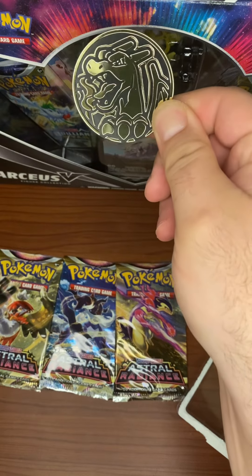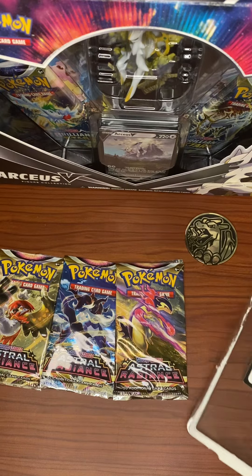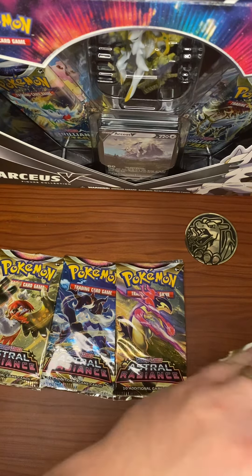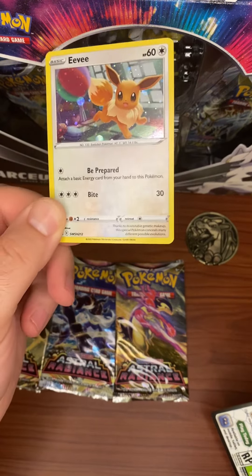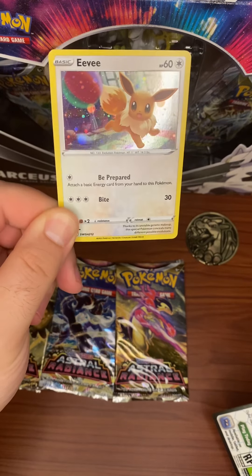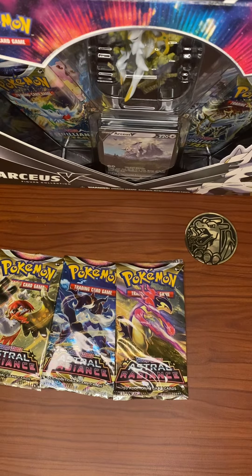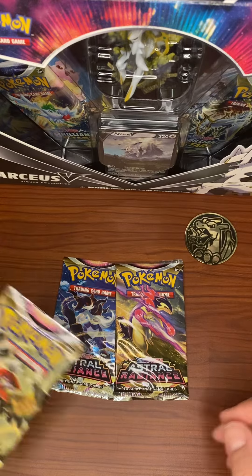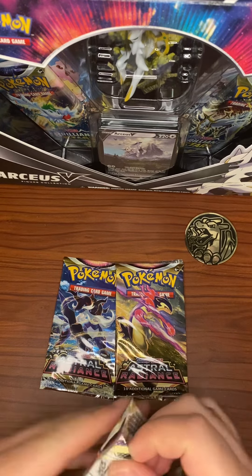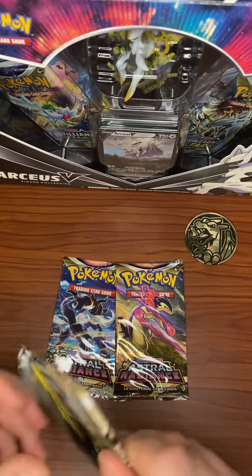That Charizard coin is pretty cool — it's one of the bigger coins. You can see my Arceus V figure collection in the background. I like to change the background; I'm looking to get a play mat, so if you guys have any suggestions on a cool play mat you'd like to see in these videos, let me know in the comments. Here's your code card. I'm partial to the original trio of birds, and also to Venusaur, Charizard, and Blastoise — shocking, I know. Let's get into these three packs!